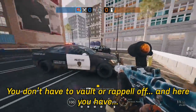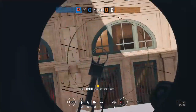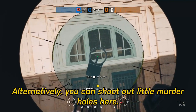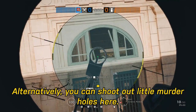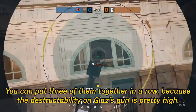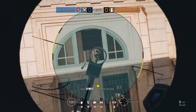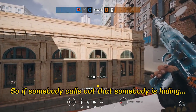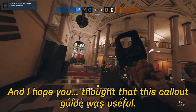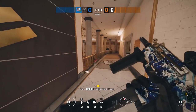You don't have to vault or rappel off. From up here, you have pretty good sight lines into Banana and Front Office. Alternatively, you can shoot out murder holes — put like three of them together in a row, because the destructibility on Glaz's gun is pretty high. So if somebody calls out that someone is hiding up here looking into Loan Office, you can watch your buddy's back as he moves in. I hope you found this callout guide useful — let me know which map I should do next. Take care.